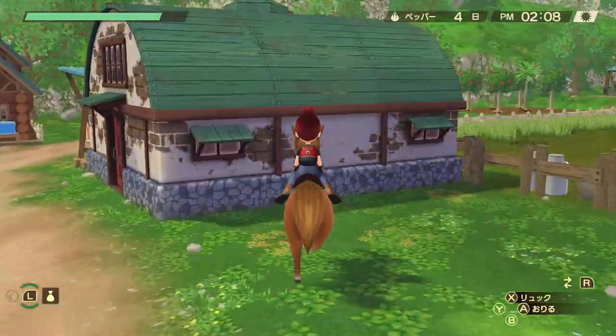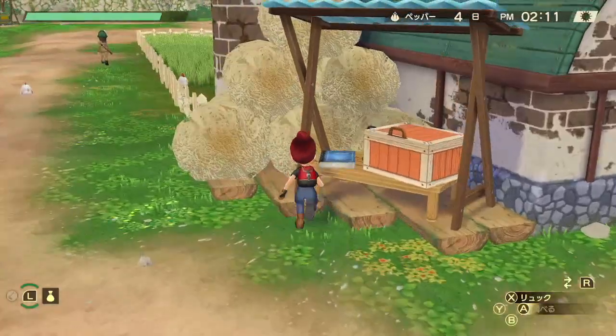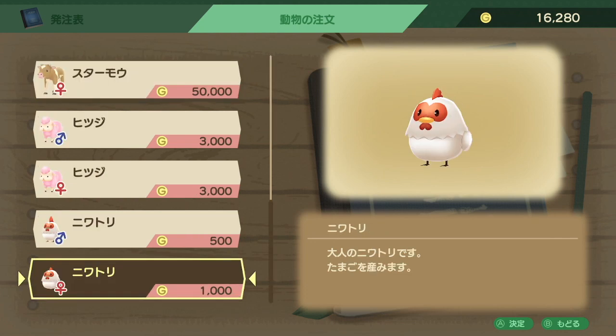To start raising chickens in A Wonderful Life, all you're going to need is 1,000 gold. You're going to go to this book and choose to get a female chicken for 1,000 gold. On your farm you already have a chicken pen, so you can just start getting chickens right from the very beginning as soon as you have enough money.